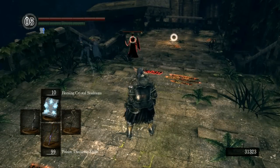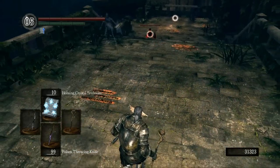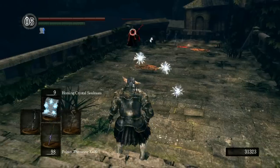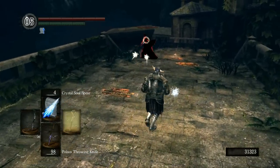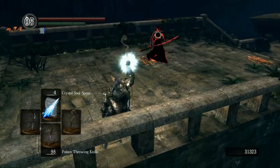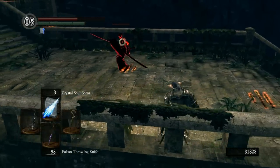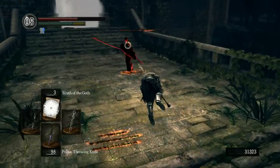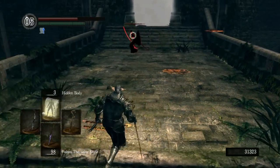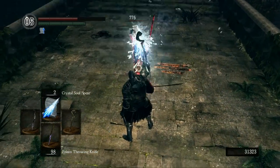This next player is pretty good. Something really cool happens in this fight - making use of the Soul Masses combined with the length of the spear. Watch this - Boom! Deflected! Amazing - awesome move on this person's part. That was really cool. I kind of wish it deflected back and killed me, just because that'd be cool. Great use of a force-type spell.